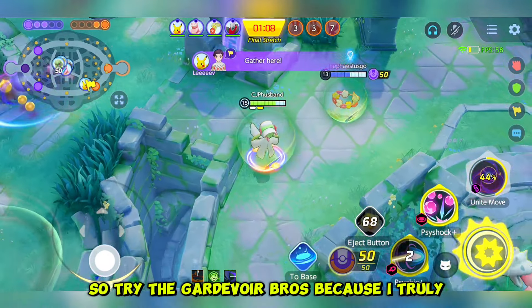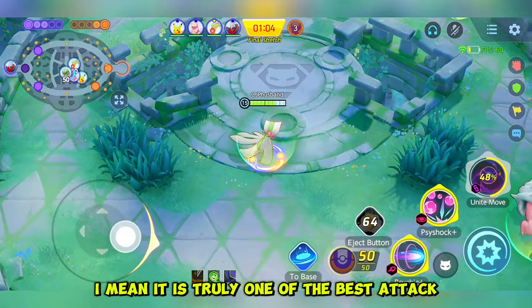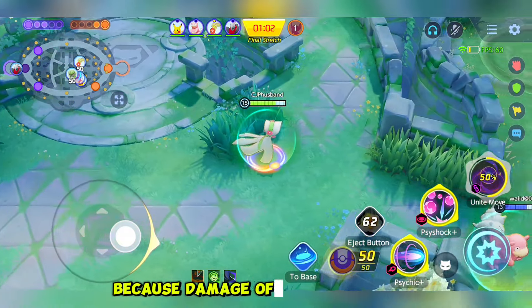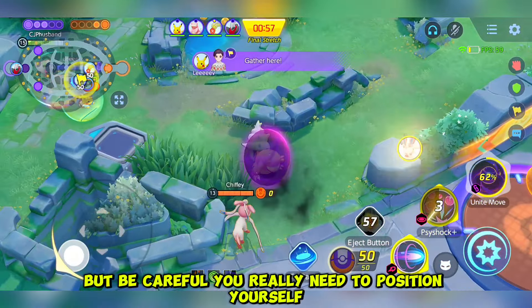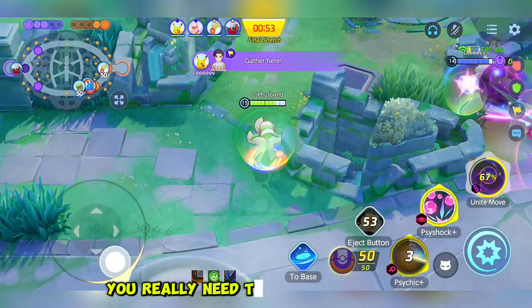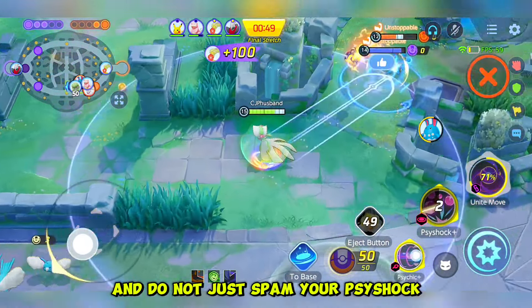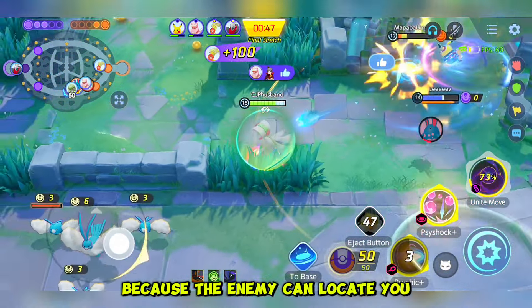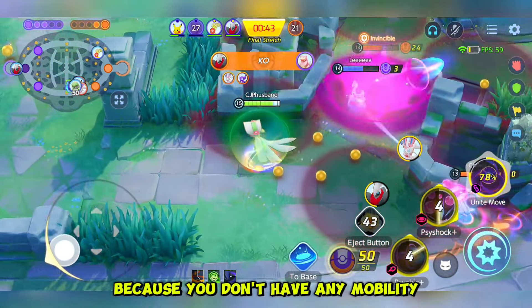Try Gardevoir, bros — it is truly one of the best attackers in the game right now because the damage is really good. But be careful: you really need to position yourself where the enemy cannot reach you, especially Speedsters. You really need to hide your presence and not just spam Psy Shock, because the enemy can locate you and easily target you since you don't have any mobility.